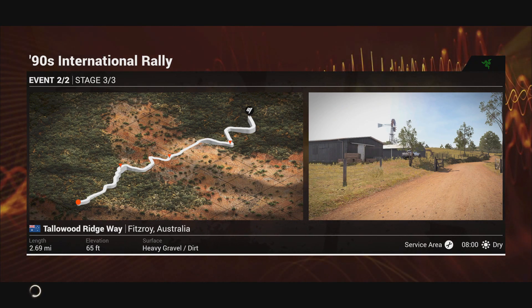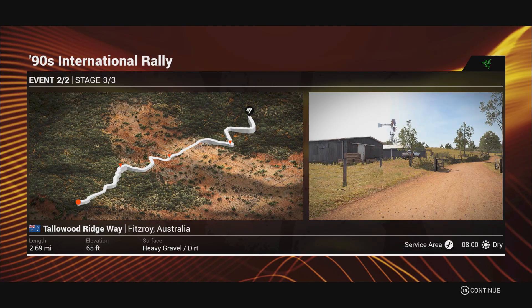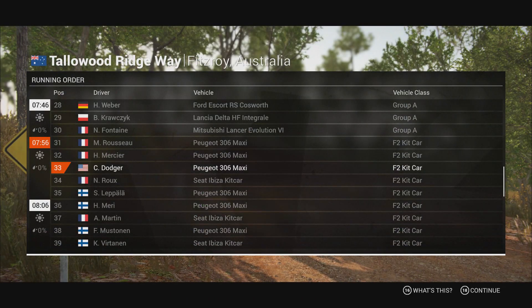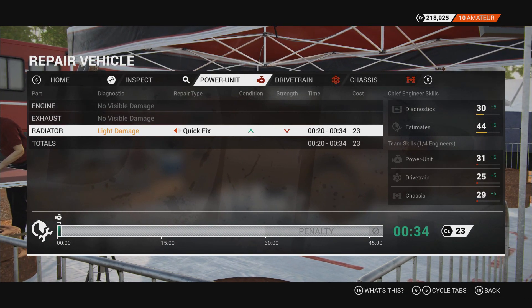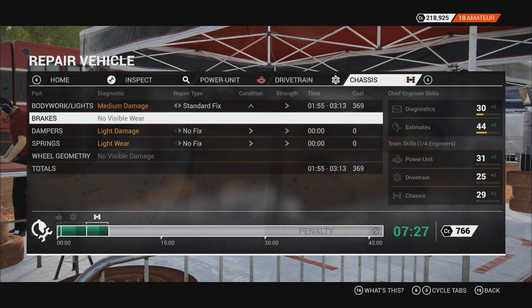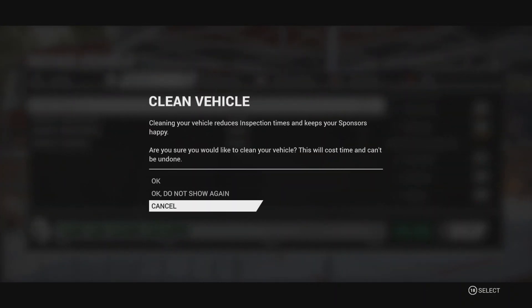This one looks like a little bit more winding, but not bad. Very short stage — 2.69 miles. Daytime dry. I assume Australia is always dry. We want to go in and repair this vehicle. We'll do the radiator for sure, drivetrain, gearbox damage. Fix the body. We'll do standard on everything — we've got plenty of time. And we will clean the vehicle, try to make the sponsors happy.